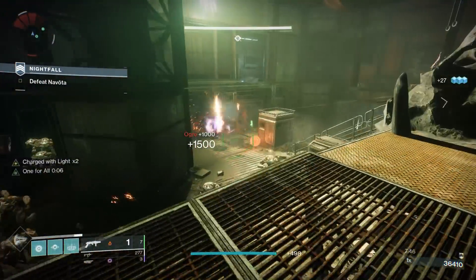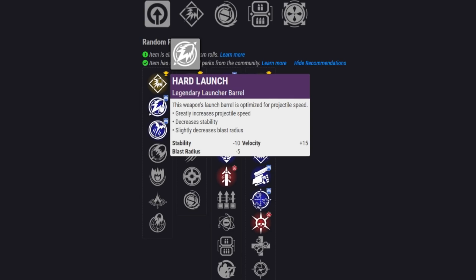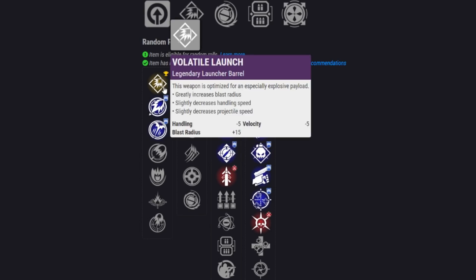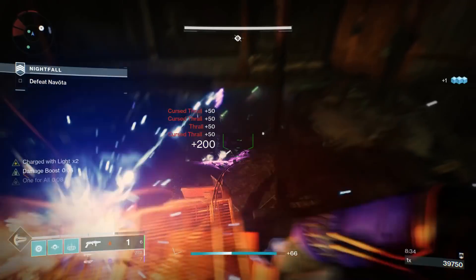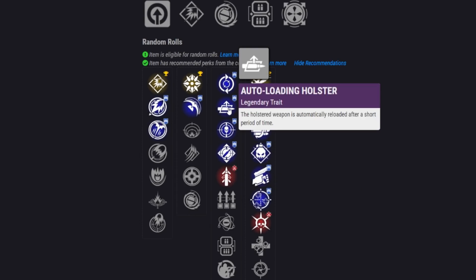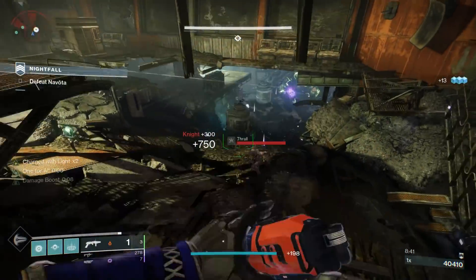For a PvP god roll: it depends on whether you want Spike Grenades for potential one-hit kills — then you want as much velocity as possible from something like Hard Launch — or Proximity Grenades for consistency, in which case you'll want Volatile Launch to get the blast radius back up. For the first perk, Quickdraw lets you just swap and get a shot off, or Auto-loading Holster lets you shoot, switch off to finish an enemy, and switch back to find it already reloaded.